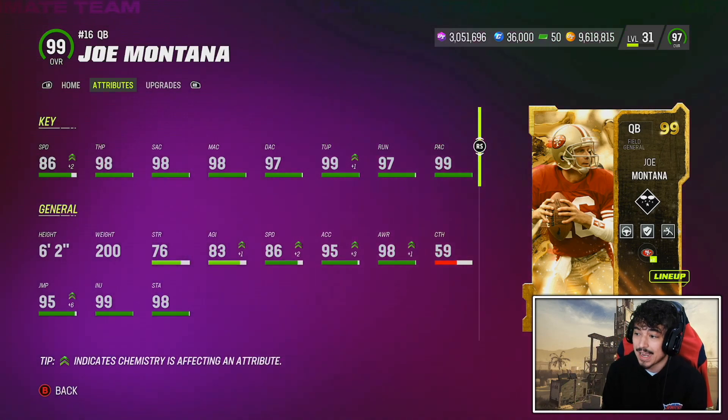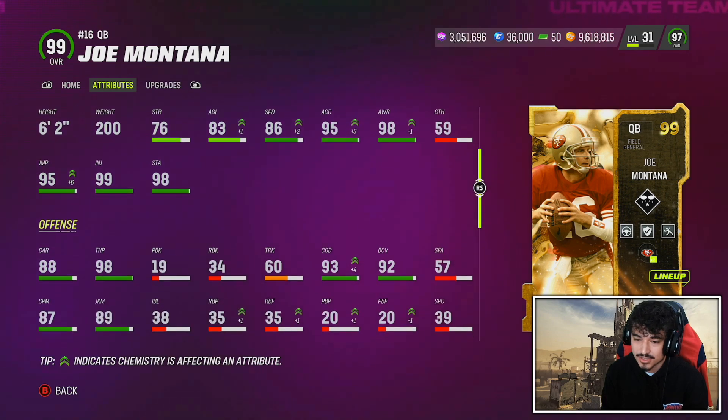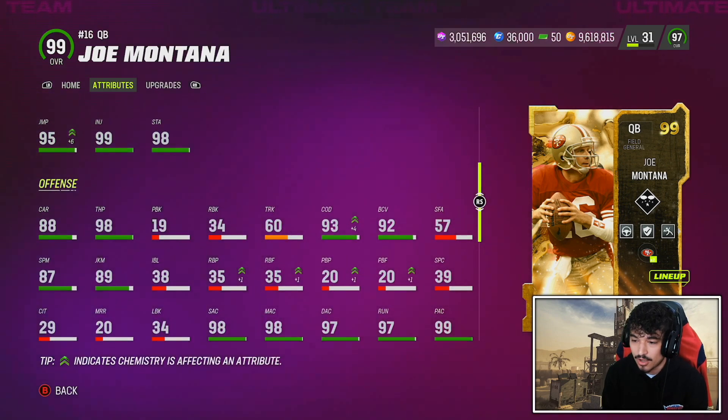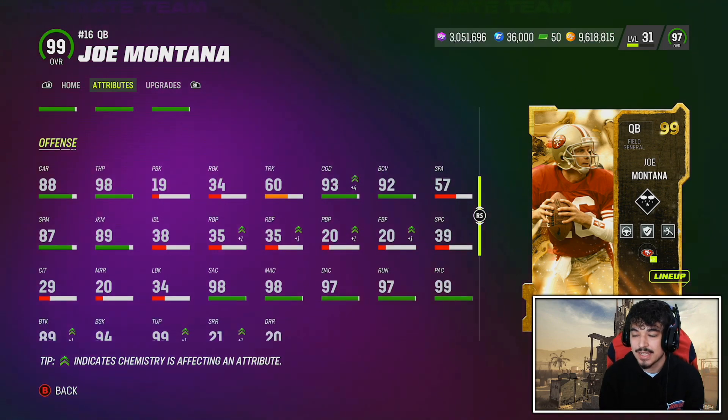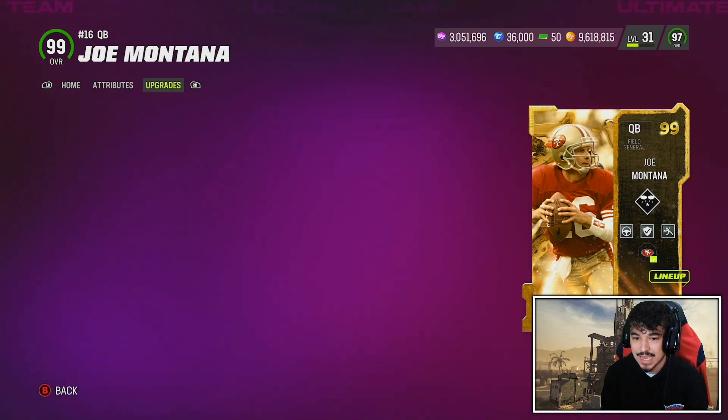It has its issues throwing the ball deep, but short to mid it is the best release in the game. When you're using a pocket quarterback like Joe Montana, especially in a game where a lot of pressure is sent, it's good to have that fast release. The stats are good — he's an Ultimate Legend 99 overall, and they made him a pretty good ball carrier with 93 COD. He has 89 Juke move, 89 Break Tackle, and 88 Carrying.